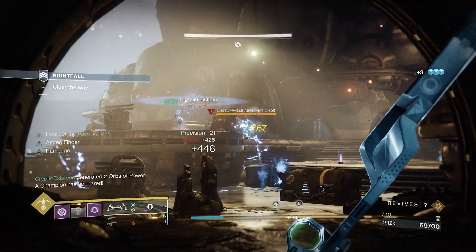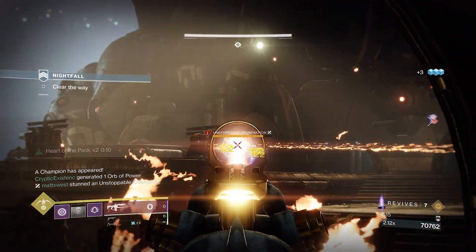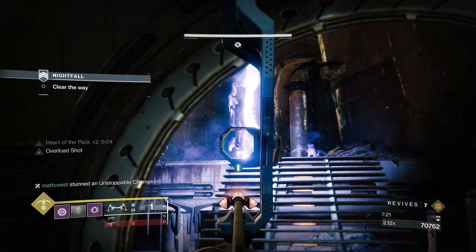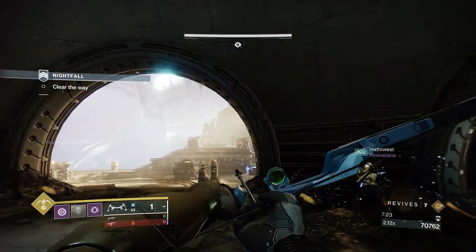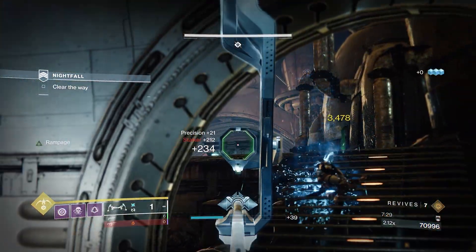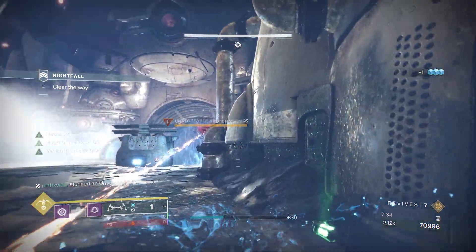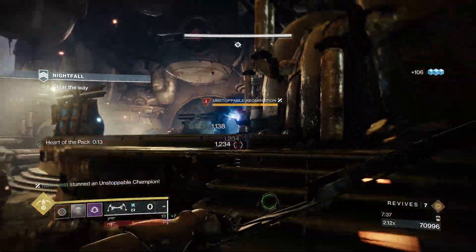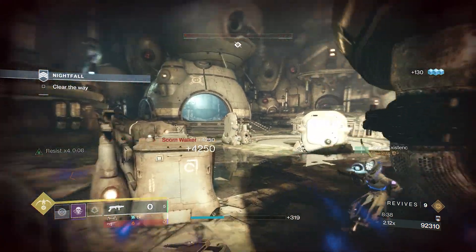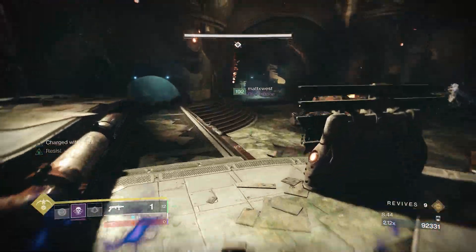Upon activation, the Spider Tank will enter the room, backed up by two Overload Champions and a small army of Stalkers, each filled to the brim with Mini Screebs. The only threat here is a Mini Screeb sneaking past your defenses and wreaking havoc. Otherwise, the Spider Tank and far Champion will not fire at you when using that room as cover. The close Champion can easily be taken down with Vex Mythoclast, stacking Particle Deconstruction and one or two shots of 1000 Voices. Once only the Spider Tank remains, deal with it the same way you would any other: pick a leg, shoot it off, and destroy its weak spot. Beware of flying debris — don't ask me how I found that out.